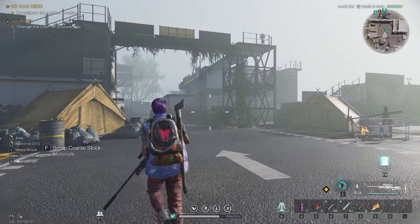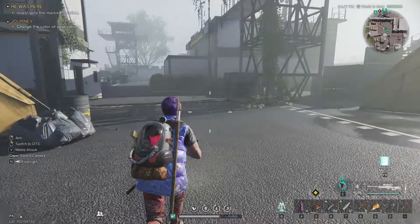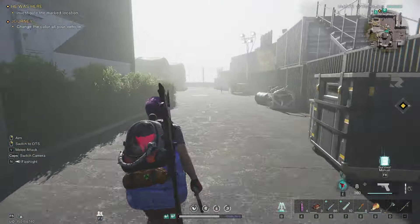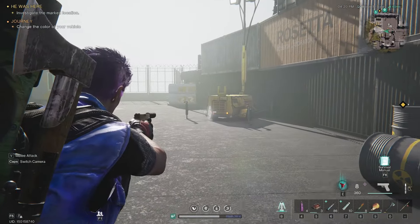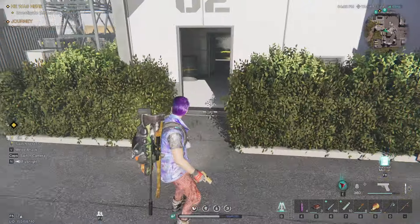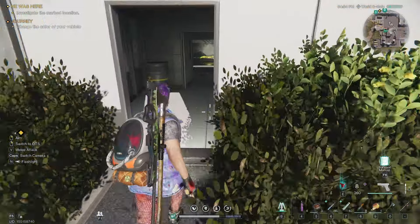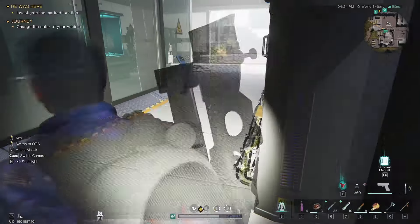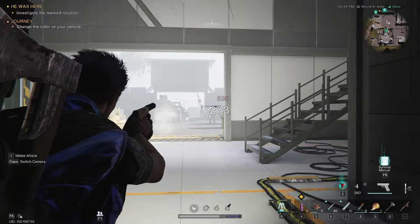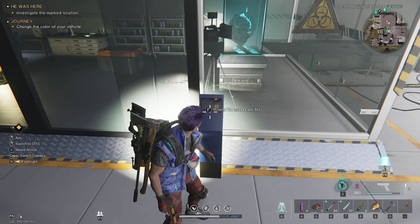We're going to go just inside this building in front of me here, and you access it from the right side. So we're going to come in, make a right, take care of any guards that are here. Then we're going to come in this back door — it'll have an O2 over it. Sometimes there's going to be a guard or scientist standing here; they're going to be able to see you from outside, so take care of those guys. You'll see that you need a Rosetta V2 access card.